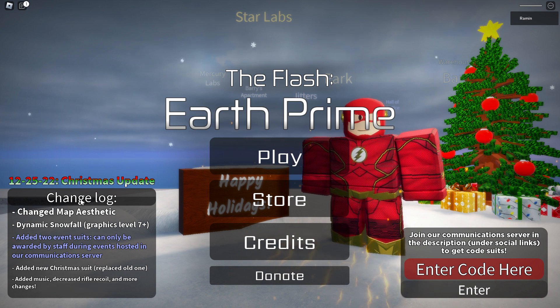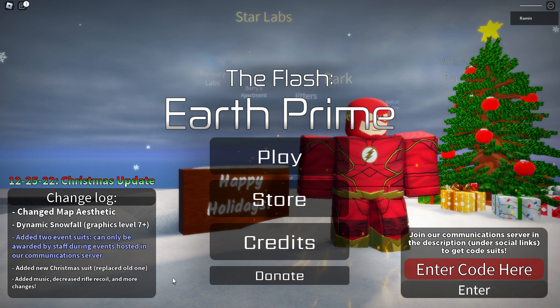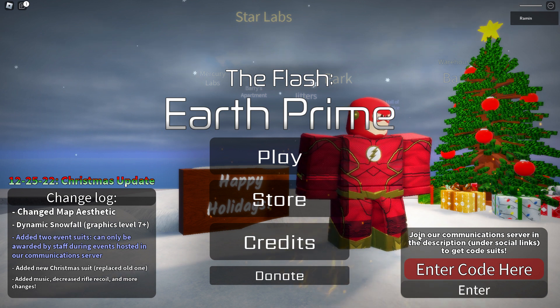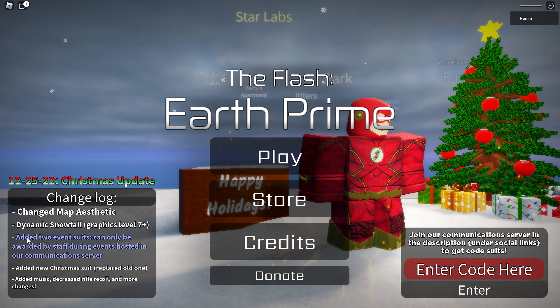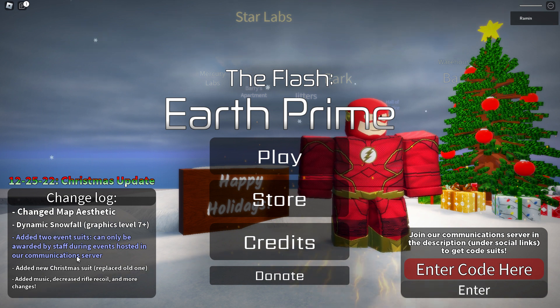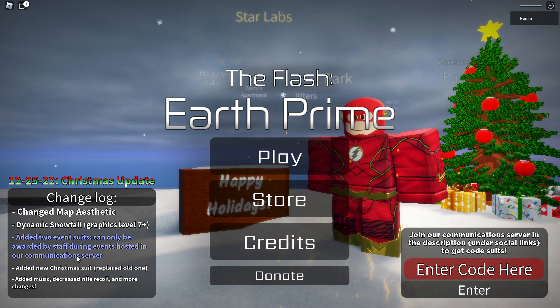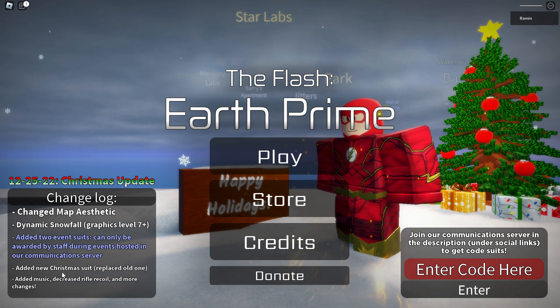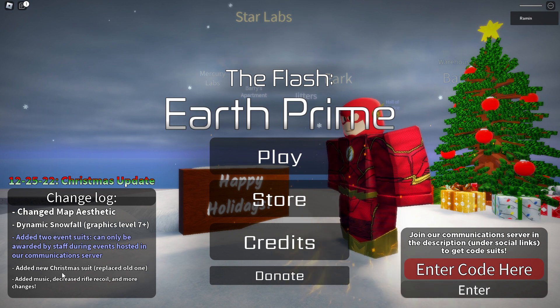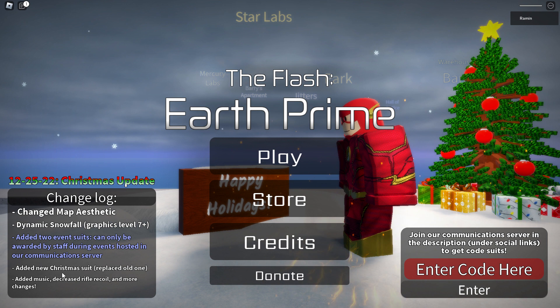Let's check out this change log right here. It says they changed the map aesthetic — as you guys can see there's a lot of snow, a Christmas tree and stuff. Happy holidays! They also added two event suits that can only be awarded by staff during events hosted in their communication server. I have no idea where that is, and I don't know how to get that character. They also added a new Christmas suit to replace the old one.